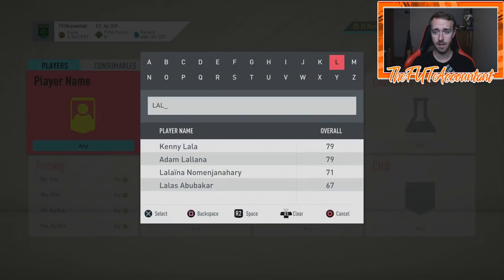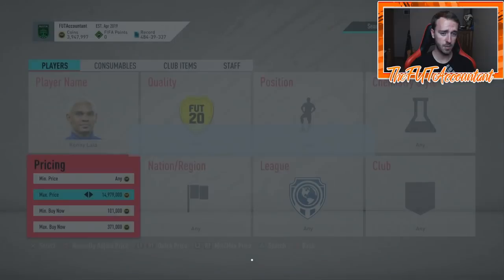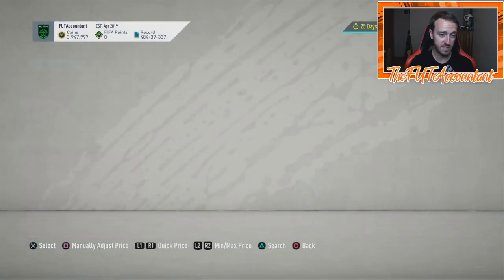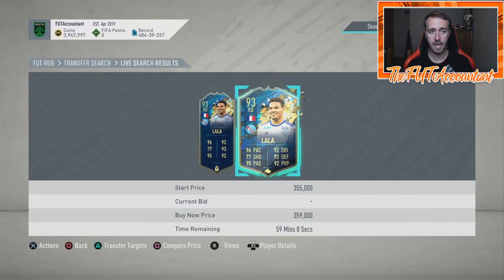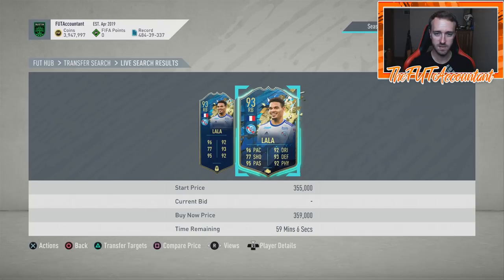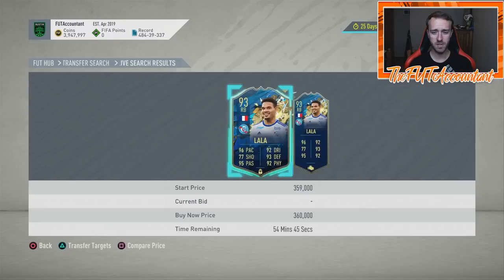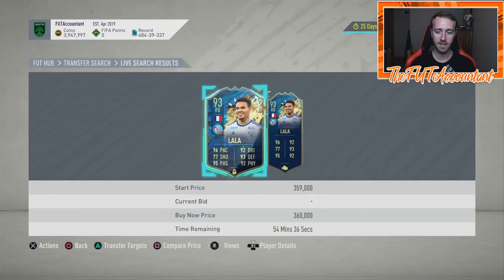Speaking of the Weekend League sell-off, there was a decent amount of drop but you're really probably going to see more panic throughout the week when they release SBCs and content. This Lala is actually kind of held his price a decent amount. This is a card I check often as a gauge on how much panic there is because he's very rare and very valuable. He was 380k at one point in the weekend but there was panic earlier — I think Friday or Saturday — he was like 330, 340 and he bounced right back up.